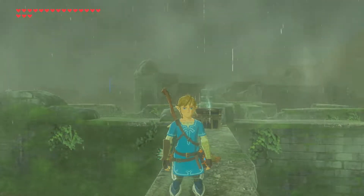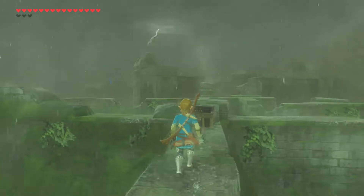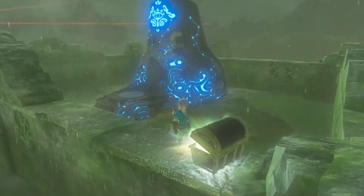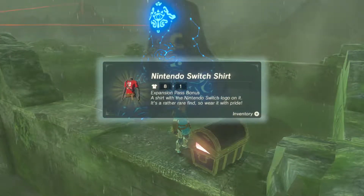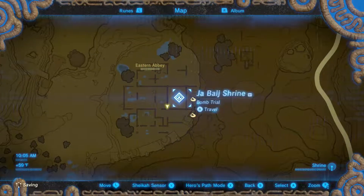This leads me into what we were going to talk about today, which is some other DLC items that we can access now. One of them being this chest that is right next to the shrine on the wall. This will give us the Nintendo Switch shirt that is located here.